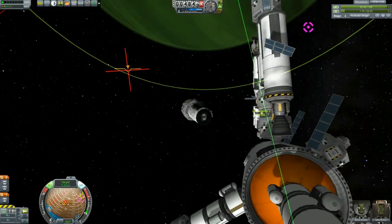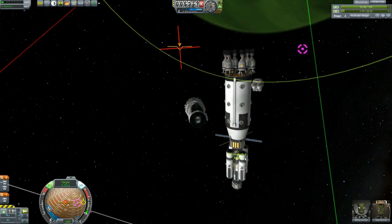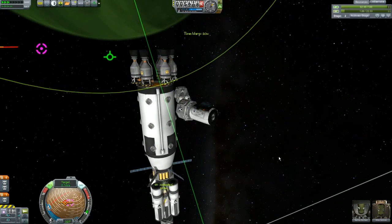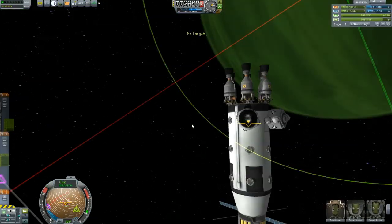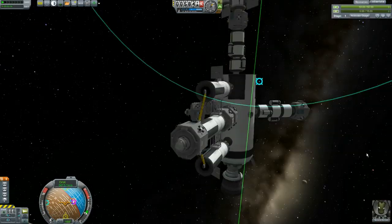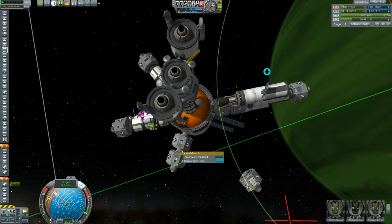Here's what the new series is going to entail: when .24 comes out, I'm going to start a brand new save in career mode, and we're going to be partners — you and me. I'm going to be in charge of contracts. When contracts come in, I'm going to look them over, build a ship if I can, and do the contract to make money.